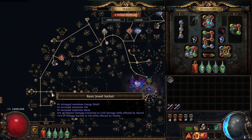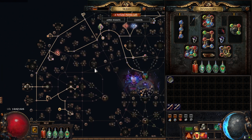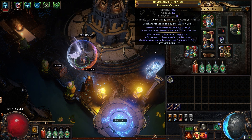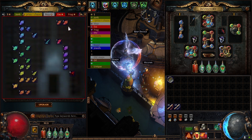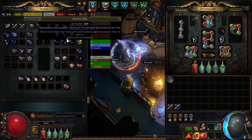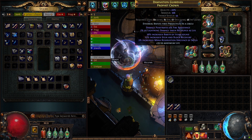I also got a corrupted Enlightened gem for about 40 to 50 chaos. Soon I'll be replacing this helmet — I need an evasion base anyway — and I'll use essences to craft a mana reservation efficiency helm. I won't use the screaming essences; I'll use higher tier ones at about 10 chaos each. Hopefully it won't take many rolls, and I can do that now that I've sold the divination card.